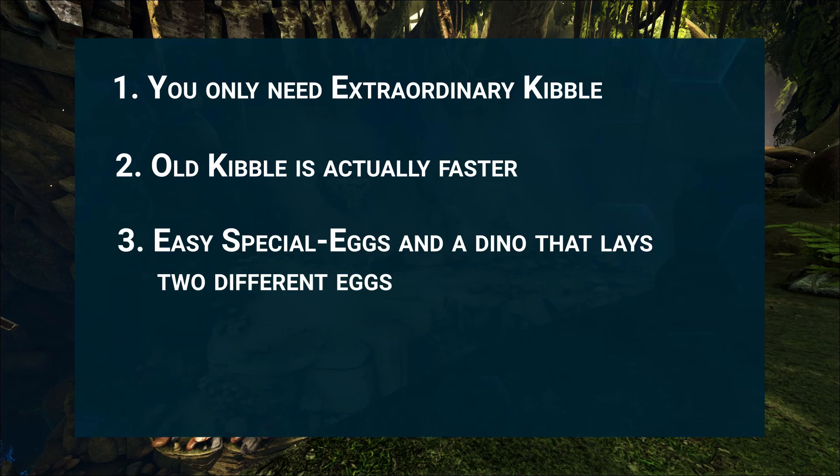The third trick is about getting special eggs quickly and having a dino that effectively lays two egg types. The Deinonychus lays fertilized eggs used to craft the extraordinary kibble, but also lays Raptor eggs as an unfertilized variant, since there are no unfertilized Deinonychus eggs in ARK — so with one Deinonychus you can make both the highest cyan and the green simple kibble. On official or console without item collectors, Deinonychus have a nice feature: if kept on mating and they lay eggs, the fertilized eggs won't despawn within minutes but will remain for several days and won't lose health even in non-incubating temperatures. Keep them on permanent mating and collect the eggs every few days — just make sure they don't lay them somewhere with the right incubating temperature, or you'll have a baby problem.